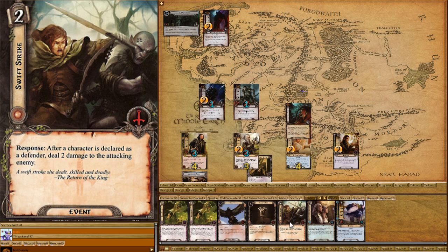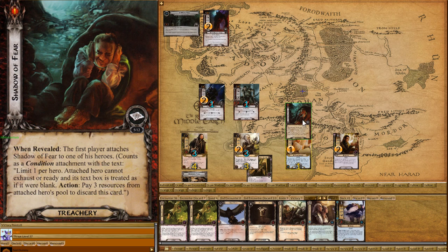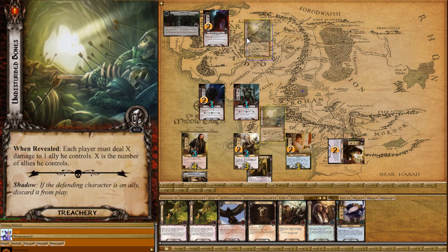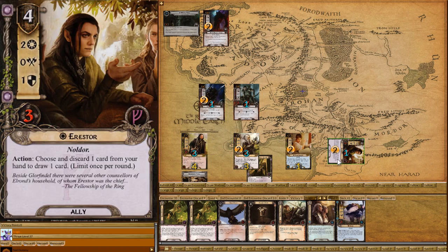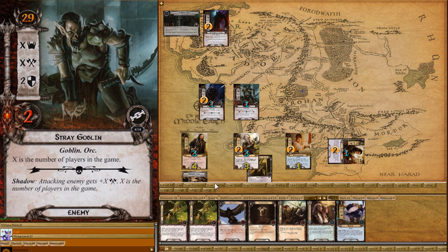We'll have to use it this turn now anyway. I'm going to pay three resources and get rid of Shadow of Fear. And I'm going to quest for two. Drawing the encounter — it's deal one wound per player, so that gets discarded. Questing for two — two in the staging area, so there's no extra damage. And now we have to deal with these guys again. Shadow up, shadow up.